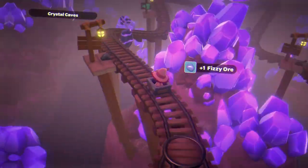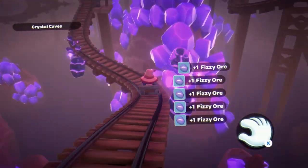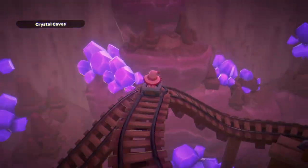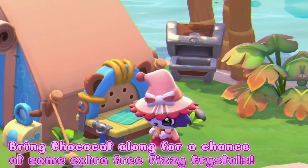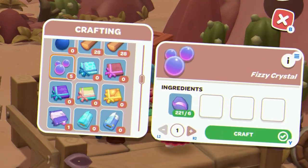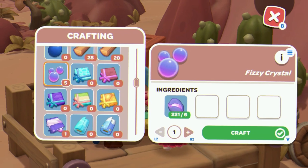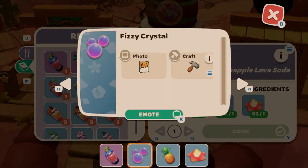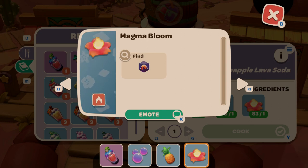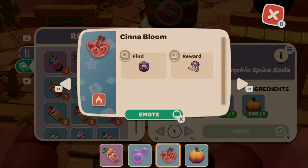First, you'll need fizzy crystals. To get fizzy crystals, you need fizzy ore from riding the mine cart in the Crystal Caves. Then go to a crafting workbench and turn the ore into fizzy crystals — you need six fizzy ore per one fizzy crystal, and one fizzy crystal gives you one fizzy drink. First recipe: Pineapple Lava Soda uses fizzy crystals, pineapple, and Magna Bloom.